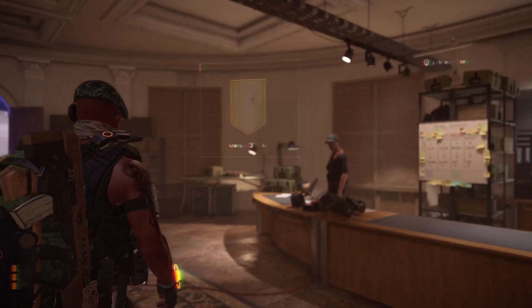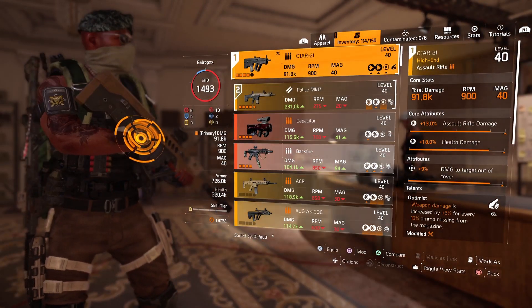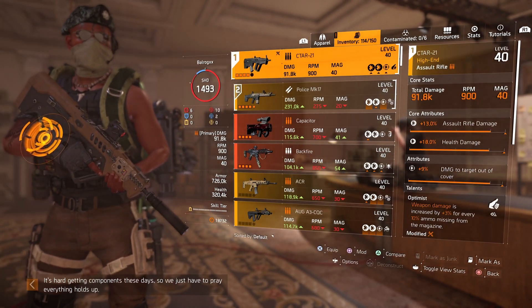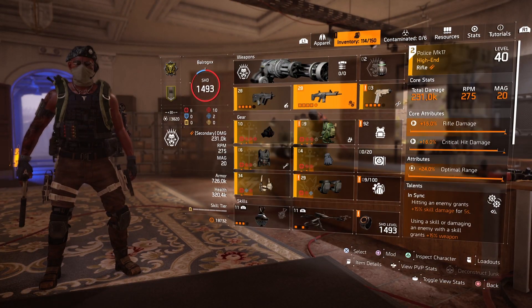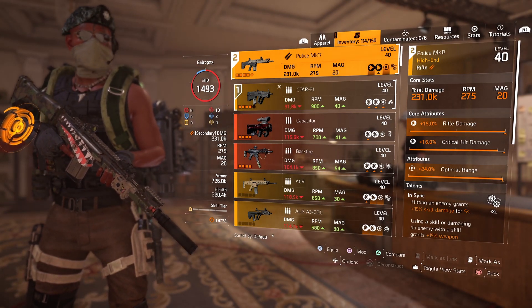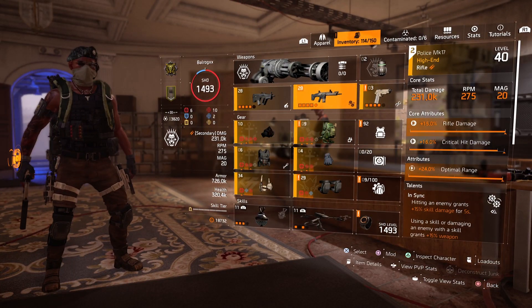So let's take a look at the build. On my alt that just hit level 40, for an assault rifle you can get an MP4, a G36, a FAMAS, a SITAR, or a Carbine 7. For this build I'm using the SITAR. For a secondary weapon, if you have an exotic already, or a rifle of any sort, a good M1A, or a shotgun, those will work.